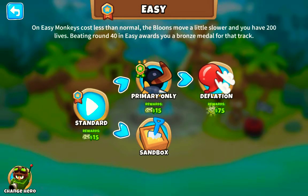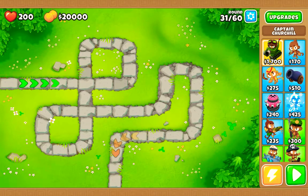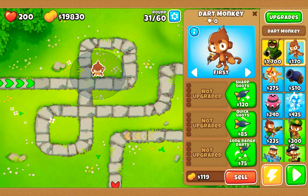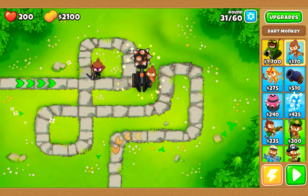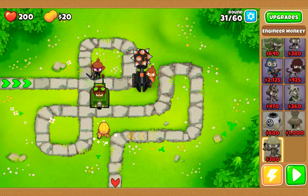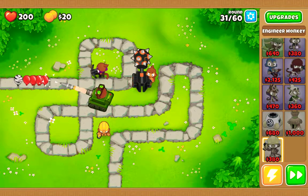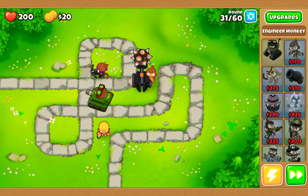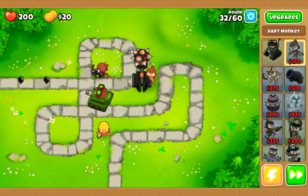Now what does Deflation do? I don't know what Deflation is so I'm just going to try it out. I'm trying to get everything done but it's a Monday and I really don't like Mondays. Okay so I'm going to go ahead and get the Ultra Juggernaut. I'll put Captain Churchill down — it's going to rain hard today. So they quite literally mean you can't earn any more money, which means I just completely wasted those 20 dollars.